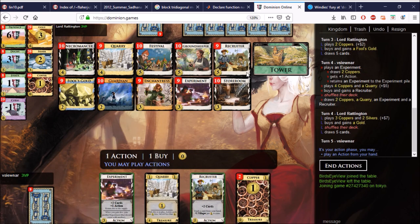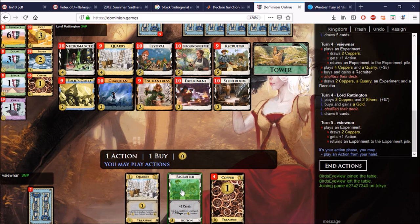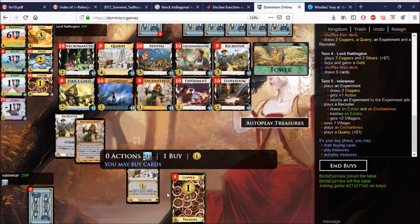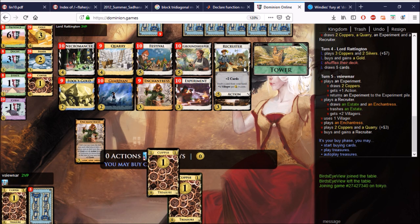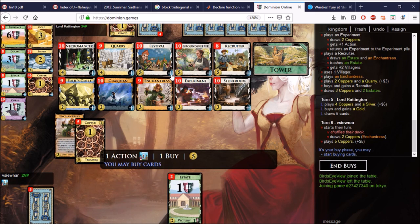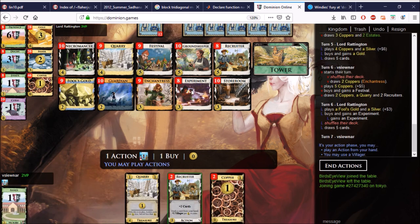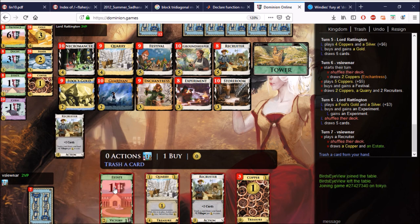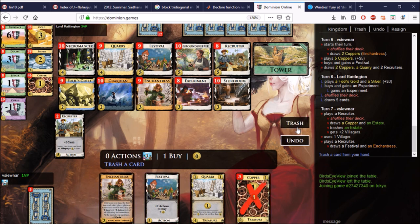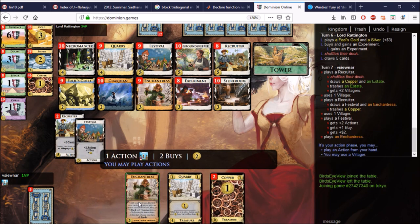It can replace Silver in a lot of cases where you'd want to buy a five-cost. We'll get the Experiment going first, then play the Recruiter to try to trash an Estate. We manage to get there — stick the Enchantress down and pick up another Recruiter. We get to five again, and this time we go for Festival in tandem with Quarry. The Experiments get extremely cheap, so you can buy a lot of one-shot labs. We'll use the Recruiter to thin as we go along, and get the Festival out.